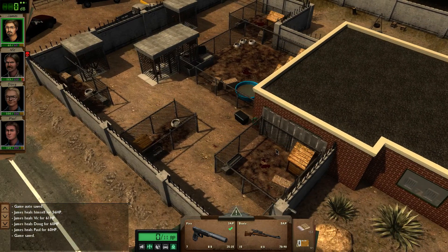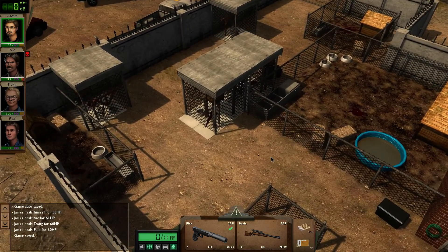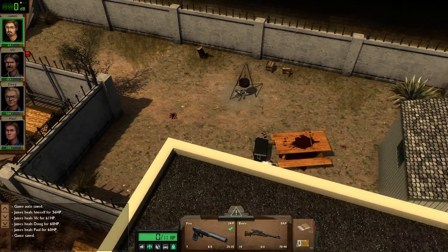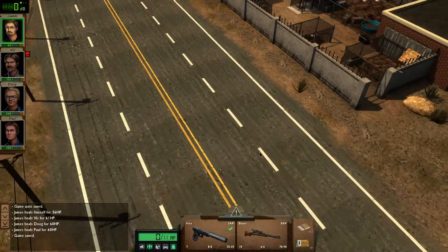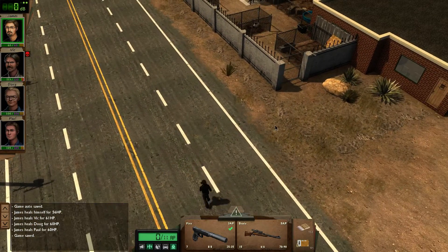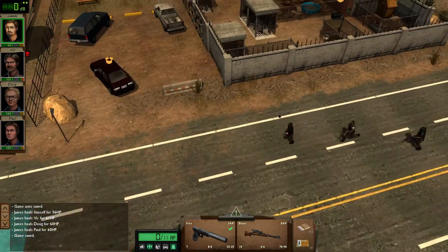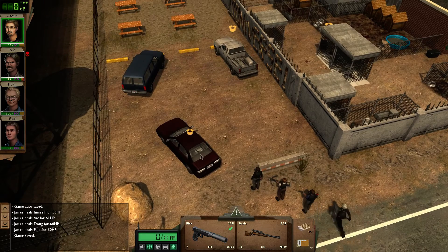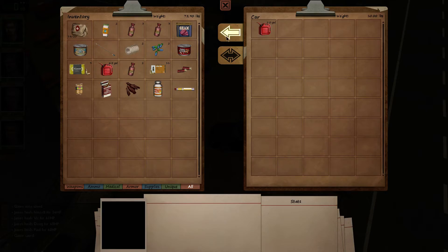Oh man, this zoo looks terrible - this is not a zoo! It's all bloody. That's not why it looks terrible though - what the hell happened here? It could be somebody that just ate the tigers and the elephants, although I doubt there'd be any elephants in there. But if we don't find any zombies, then that's a likely candidate for us to find friends in here - hopefully.